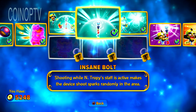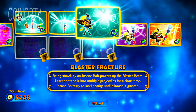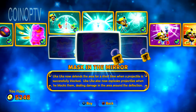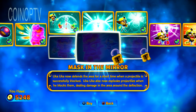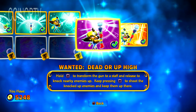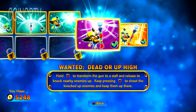Insane Bolt: shooting while the Entropy staff is active makes the device shoot sparkles randomly in the area. Blaster Fracture: being struck by an Insane Bolt powers up. There's a lot going on here with these descriptions — you guys may have to go with the bottom path. Boo-Uki-Uka-Boo-Uka — I really feel like I'm not speaking the Crash Bandicoot language when I'm reading this. Mask in the Mirror. You Do That Voodoo. And his soul gem is Wanted Dead or Up High: hold down square to transform the gun to a staff and release it to knock enemies nearby. Pressing square will shoot knocked-up enemies to keep them in the air.